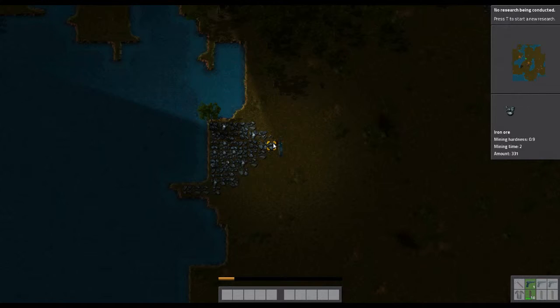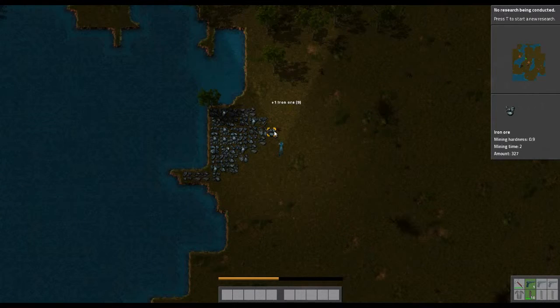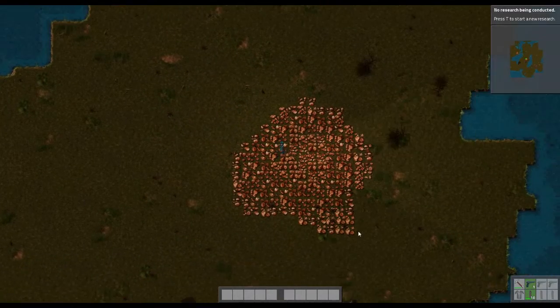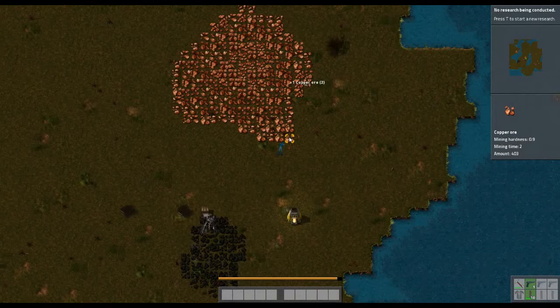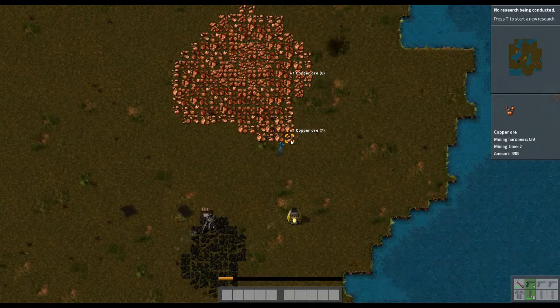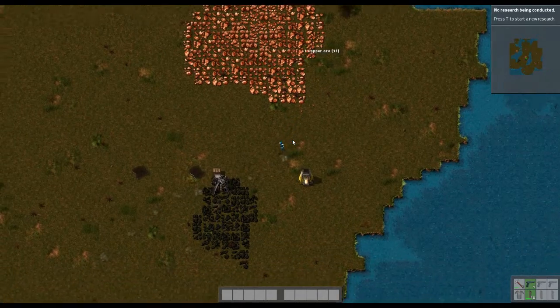We need to eventually get missile launchers and stuff, because what we're doing is getting this planet ready for colonization. To do that we need to defend against the natives — they're called biters. They'll bite us and tear down machines — they're really dangerous. To deal with them we need to kill them and eventually destroy their bases. Right now we just need to defend, and we'll need gatling turrets. Right now we only have a pistol.